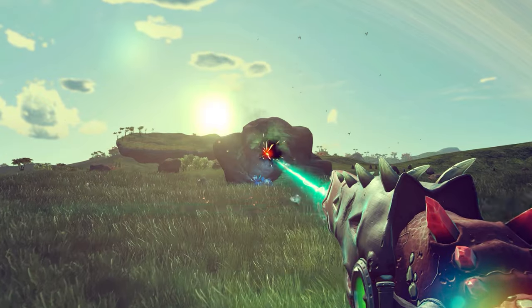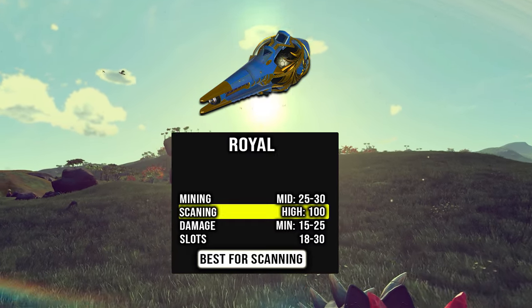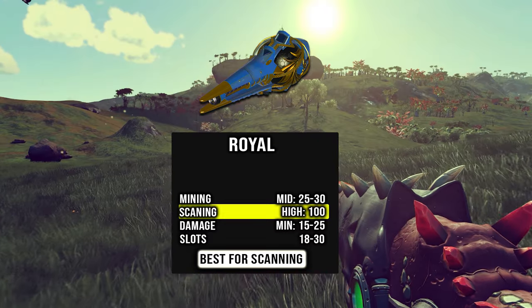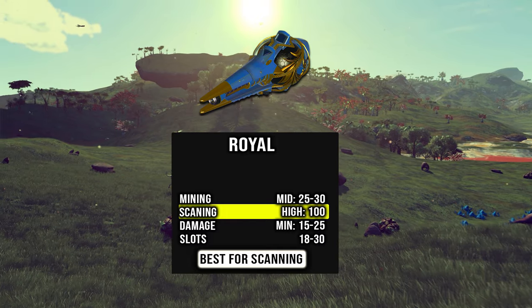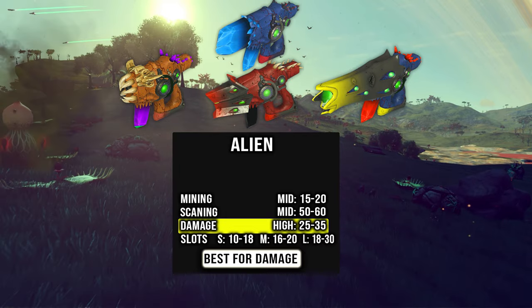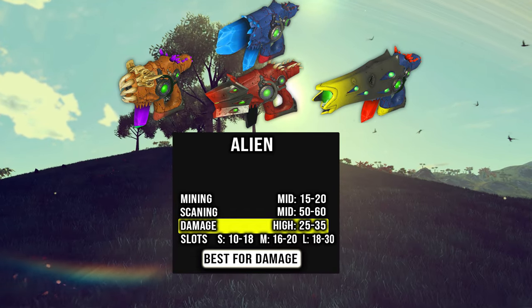Number four is the royal — exact same stats as the experimental, best for scanning, but unlike any other multi-tool it comes in only a limited number of color variations. The highest class found is A-class, but it can be upgraded. Lastly, the alien — my personal favorite, best for damage, with medium stats for scanning and mining. It comes in small, medium, and large, with two kinds: the lipstick and the dragon head. The only difference between all of them is slot count; base stats are the same.